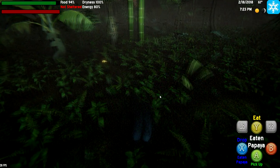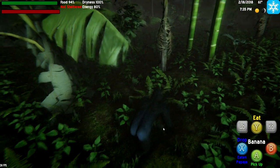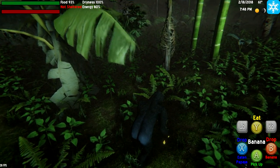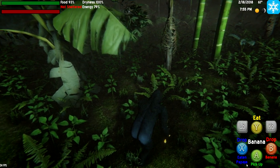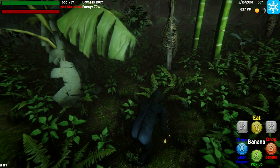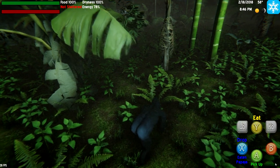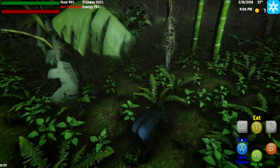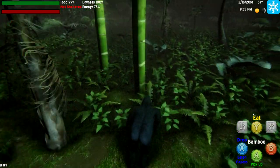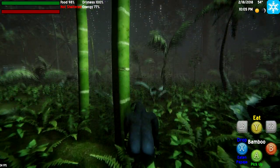It's easier to see certain things at night. There's a banana or something right here. Can I pick up the banana? Pick up. So we have a papaya. Eaten papaya. Drop banana. So I can have like two things maybe. I don't really need to eat anything more. Eat the banana. Drop. Kind of an interesting looking plant.